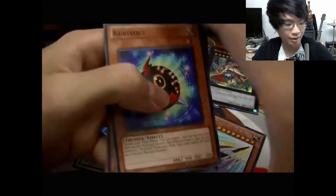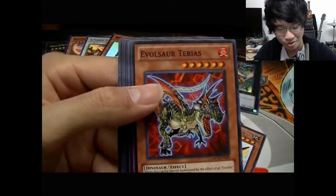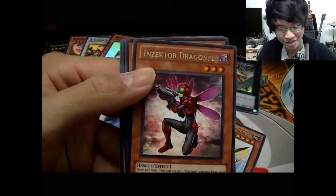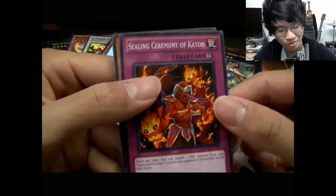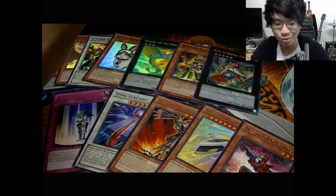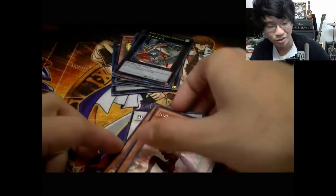Last pack — Crazy Wind-Up Zenmaio, Zenmai, Karevolt, Vampire Koala, Evil Sword Armor Ninja, Armor Ninja, Ninjitsu Art of Freezing, Insect Orga Dragonfly — that's funny — Mask Ninja Ibisu, Koala, Sealing Ceremony of Kaiton, and Air Armor Ninja. Not bad — actually really good, because usually I pull nothing out of these tins. We got a secret and a super, so pretty happy with that.